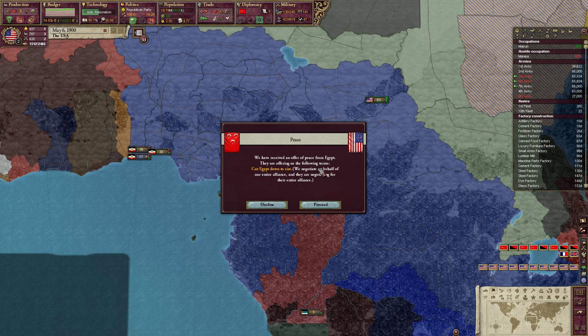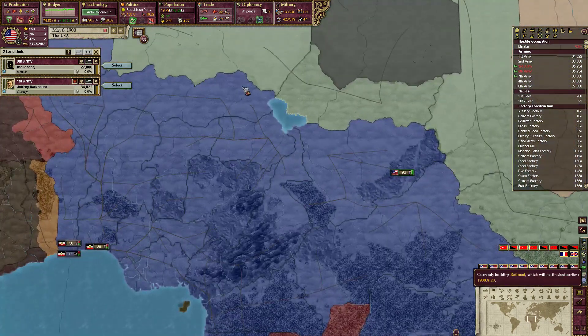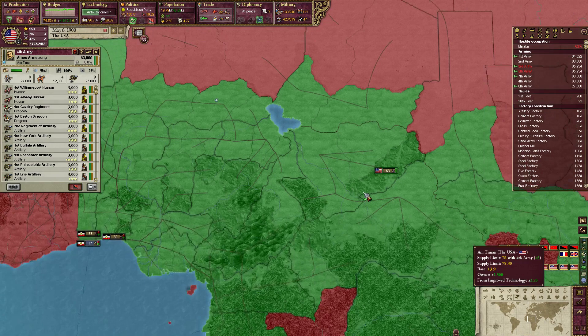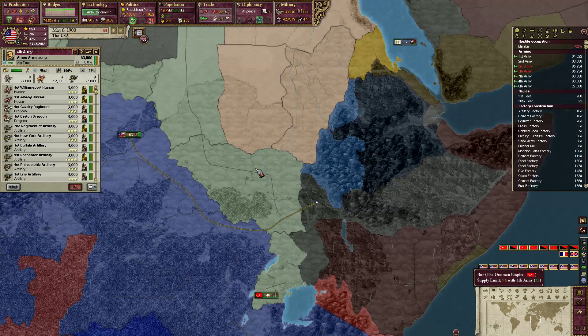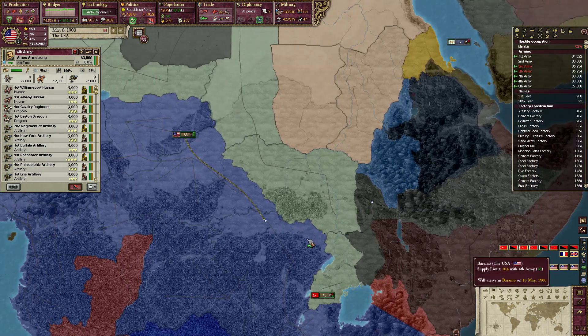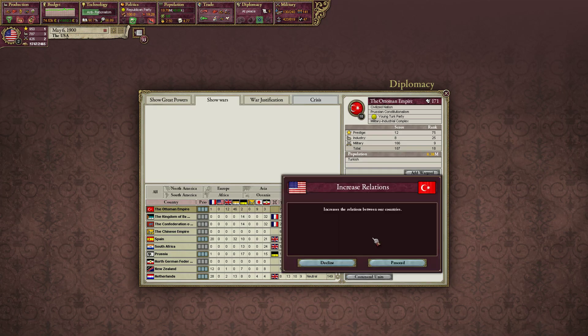Peace offer from Egypt — they accept. Excellent, we accept as well. You guys can go down there. Supply limit is pretty healthy here. I'm going to position some troops near Ethiopia. We still have military access to the Ottomans, so that's nice of them.